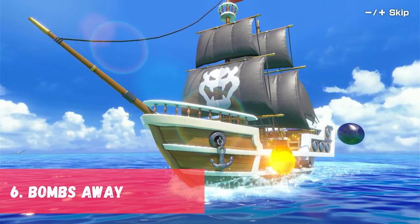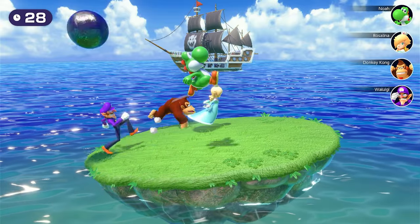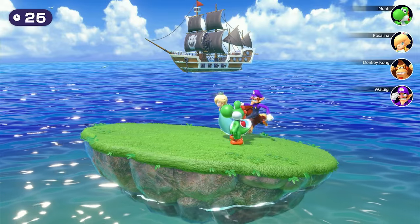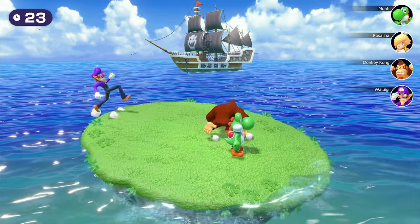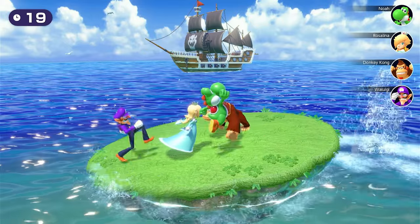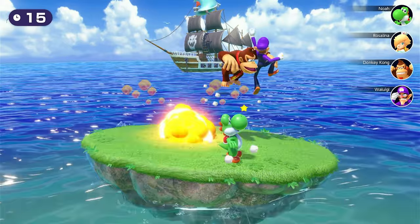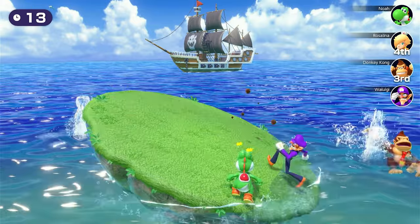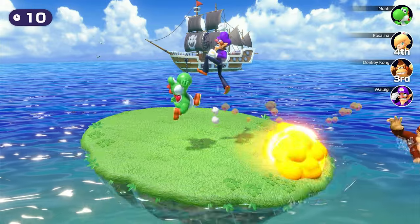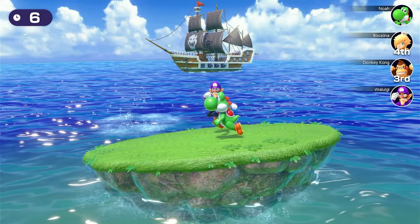In 6th place we have Bombs Away from the original Mario Party, and the minigame also features in quite a few sequels. Bowser's shooting cannonballs at the magically floating island and players must avoid getting knocked into the water or hit with cannonballs. Last player standing wins! This game, depending on the version played, can feel very chaotic and players have to be vigilant on where the cannonballs will land and how it will affect the island.